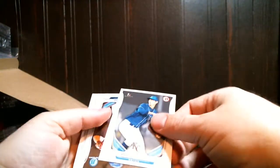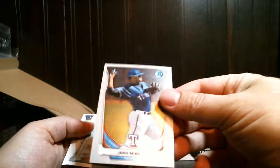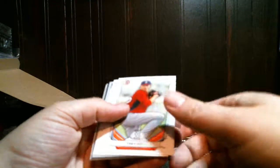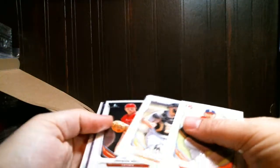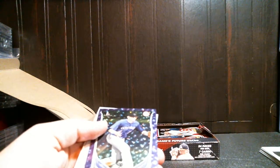Pack number four — see several chromes right here in a row. This may be our auto. Buxton paper. There's a nice chrome base of Verdugo. Nope, not our auto. Josh Morgan, crown Swihart — still not much.